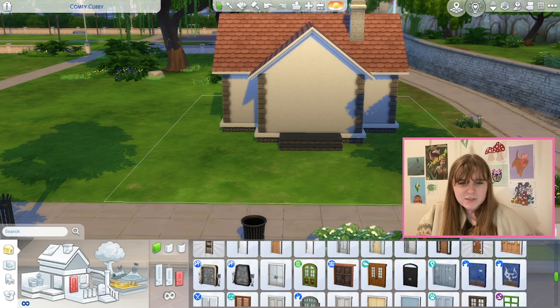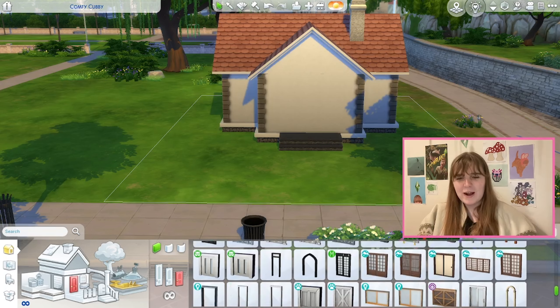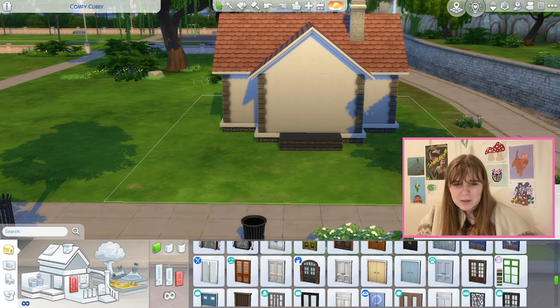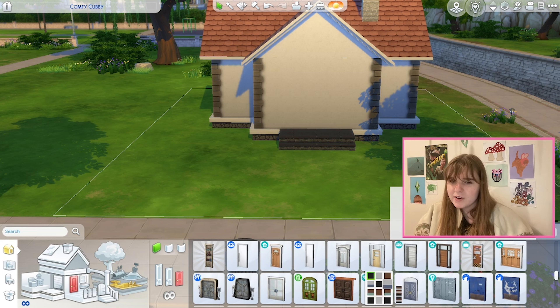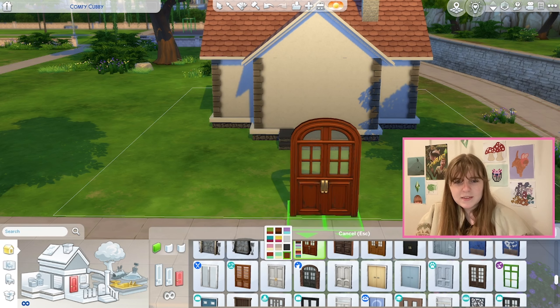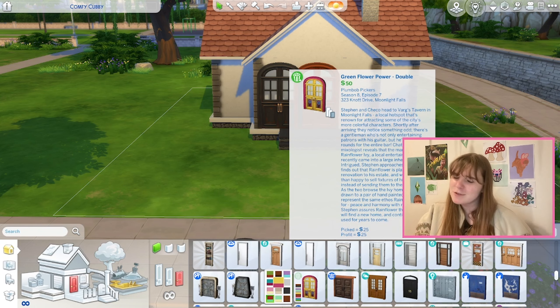Animal Crossing has different - what's the word - different graphics, obviously very different from The Sims. So it's not exactly giving what we want. It's just very happy, bright colours. I might sacrifice the brick outline of the door to have brighter colours. The doors in Animal Crossing are kind of circular, which is why I'm thinking one of these, but I want a brighter colour than blue. If it just didn't have the paint stripping and was a brighter red it might look better. Honestly, white might be our best option. So this is kind of the outside.